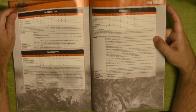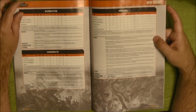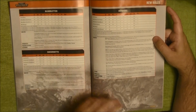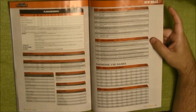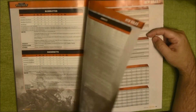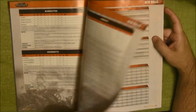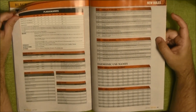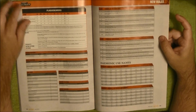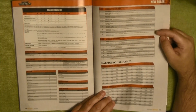Plus 1 to advance and charge rolls made by the daemons within 6 inches of the Musician — quite interesting, especially for Bloodletter daemons and Plague Bearers. Plague Bearers are slower at Movement 5, daemons Movement 7, Bloodletters Movement 6, Horrors Movement 6. On the other side, Plague Bearers have Toughness 4 while daemons and Bloodletters are Toughness 3 and Horrors Toughness 3. It's mainly a close combat army, unless you take Horrors. We also have the table to generate names and to generate your warband.